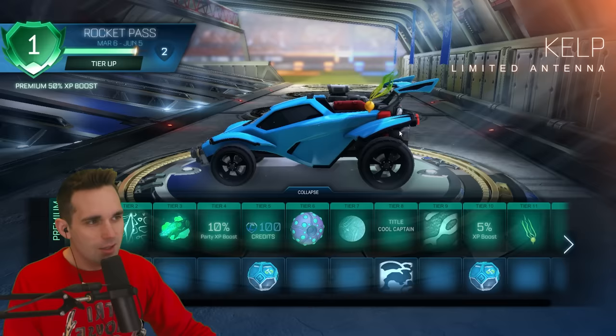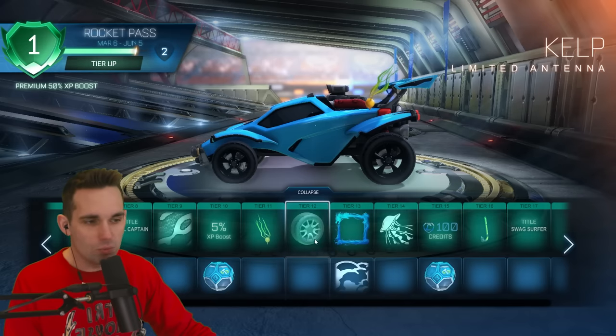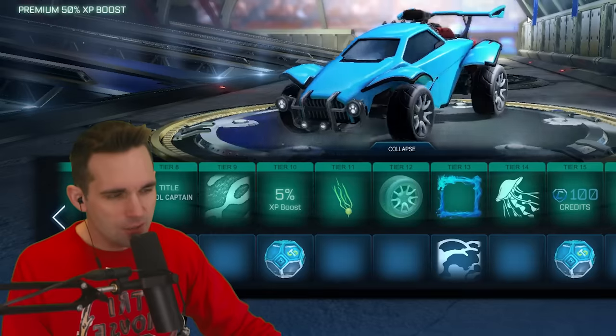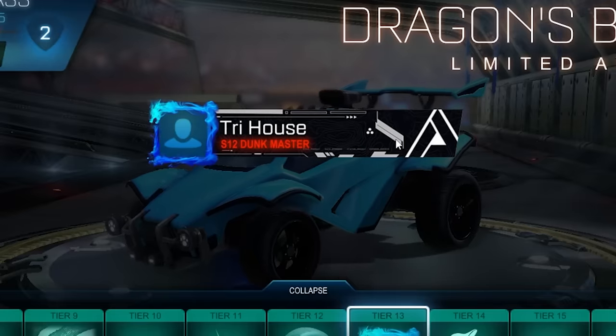Moving on, tier 10 we got the Kelp limited antenna — this was released in the trailer. As far as antennas go, it's a little less obnoxious than most; some people might use it. And our first really good wheel here — the Hyper Hum limited wheels. These might look good in black. The tread isn't something I normally use but the overall profile is not bad.